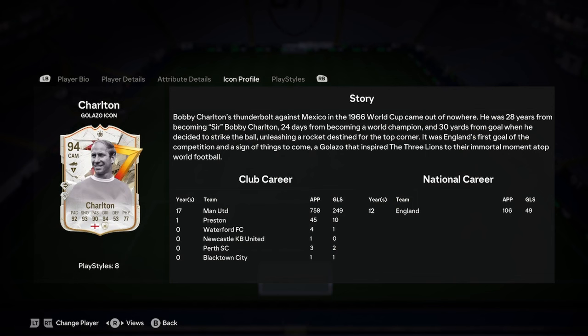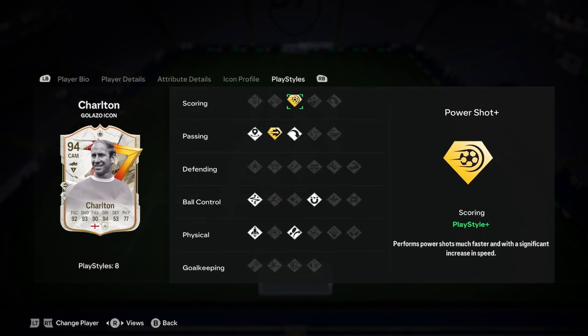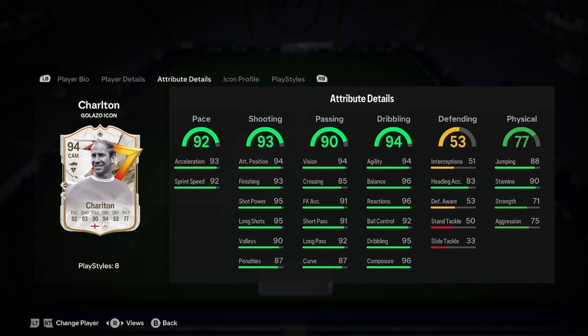Here's his icon profile, guys, if anyone wants to look at that. He has Power Shot Plus, Long Ball Pass, Ping Pass Plus, Incisive Pass, Technical, Quick Step Traveller, and First Touch. An absolutely insane card. In terms of play styles, I would recommend a passing and pace one — that would just make him even more insane.